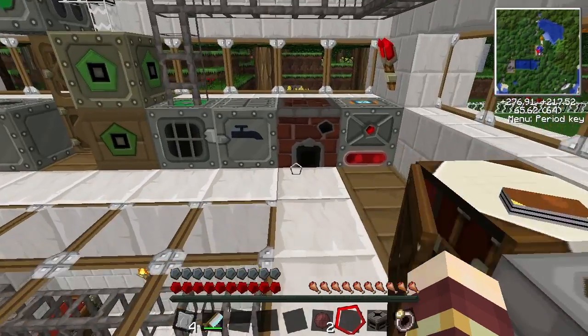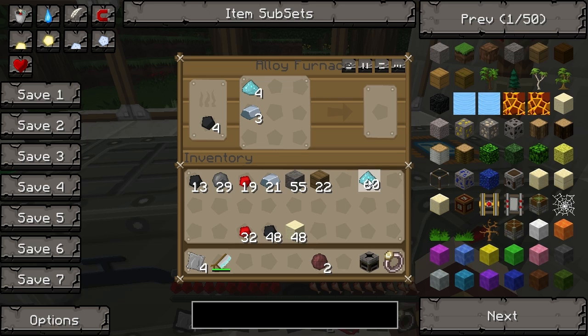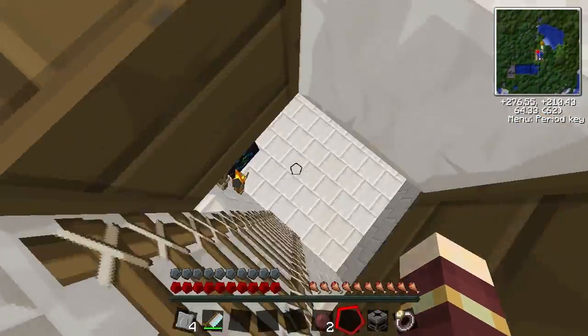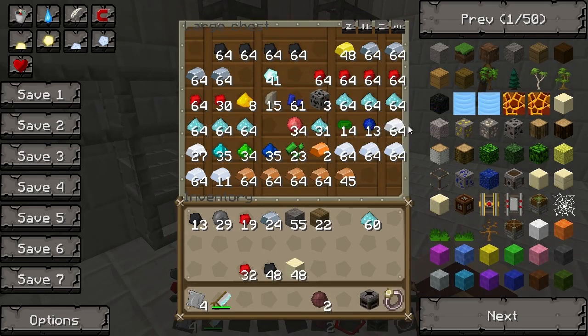Blue alloy ingots are really really simple - alloy furnace, a piece of iron, so let's put three in, and then some nickel. Is it refined iron or normal iron? I believe it's normal iron - that's silver, sorry. Silver and iron are very similar looking in the basic texture pack - it is silver.